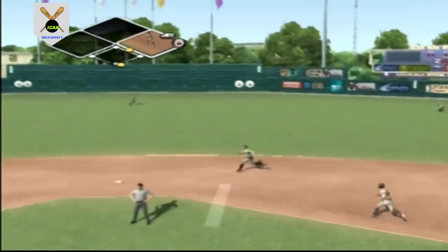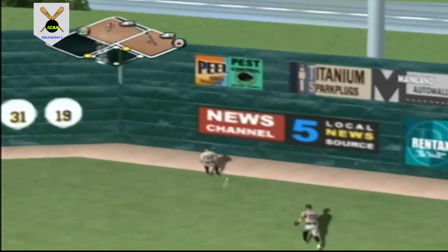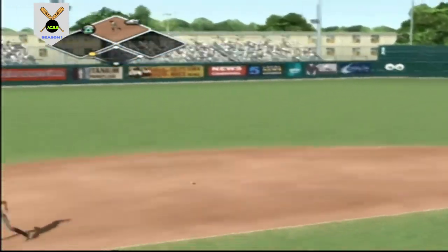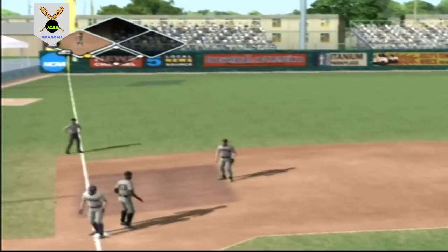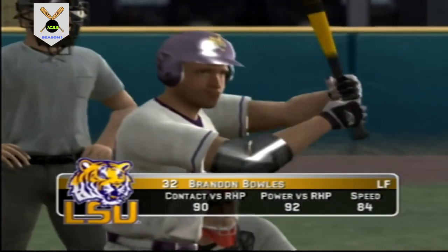A backdoor breaking ball for a strike. High heat misses for a ball. Swung and missed on a breaking ball that was up. High breaking ball. Fastball just missed. The 3-2 — take your base. Shows a good eye with one. This one's headed for the gap. He's rounding second, rounding third, and a run will come in to score. Number 46 is on with an RBI triple. It's 5-1.